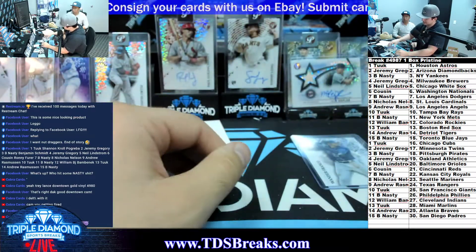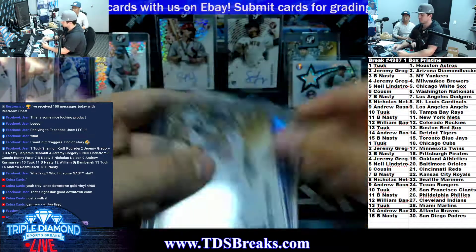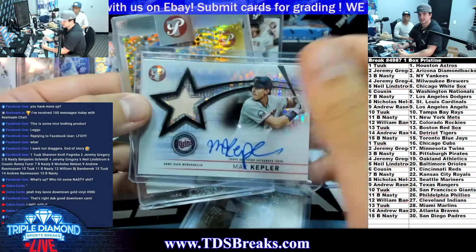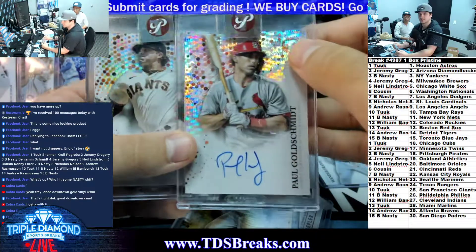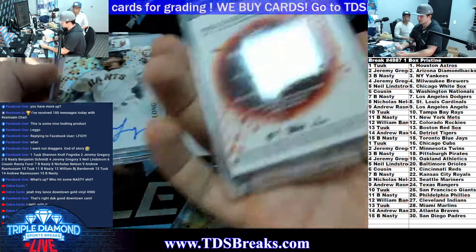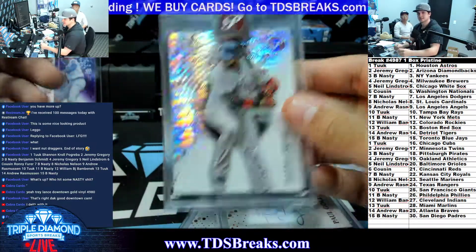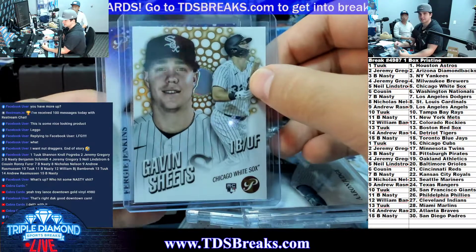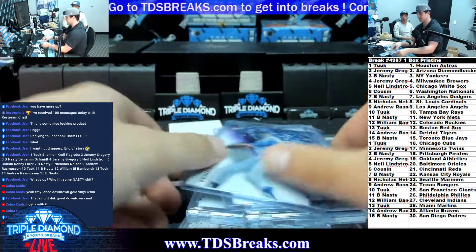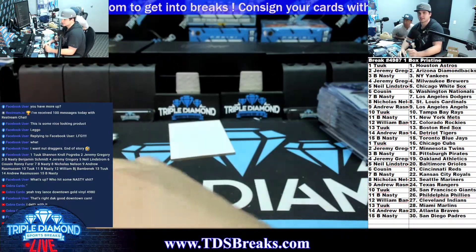That'll do it for the break guys. So we had the Reid Detmers to 75, Pujols to 50, Max Kepler Patch Auto to 99, Trey Turner to 50, Sammy Long and Goldschmidt autos - Goldschmidt is numbered to 99, David Ortiz Pristine to 99, I don't think that is numbered, Aaron Judge, the Gavin Sheets to 50, and the Fergie Jenkins to 99, along with the Wander Franco base. Thanks for everyone who jumped into that - I'll see you in the next one.